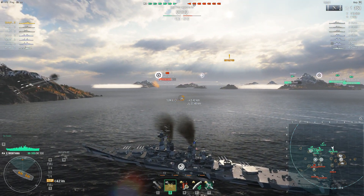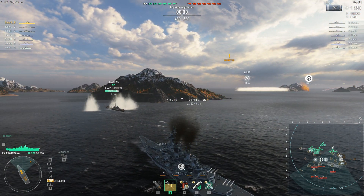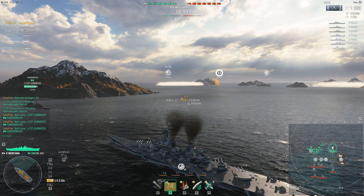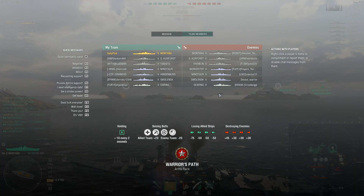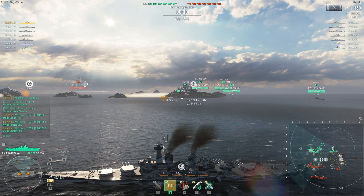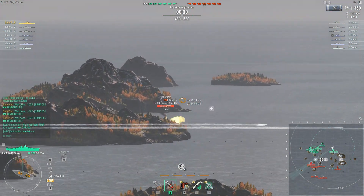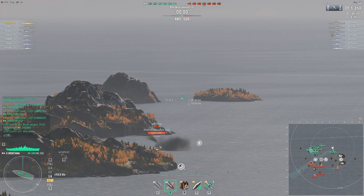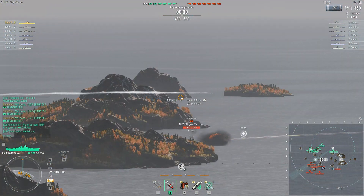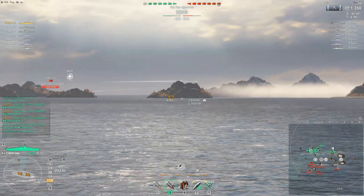The friendly Daring seems to be already taking a beating, which is not very good. It's possible that the enemy Minotaur is — wait, they have a booster too. So maybe he got boosted, maybe he got Minotaur'd. Can we see the Minotaur smoke? There is some smoke over there, but was that the Minotaur or was he smoked by a destroyer or something?